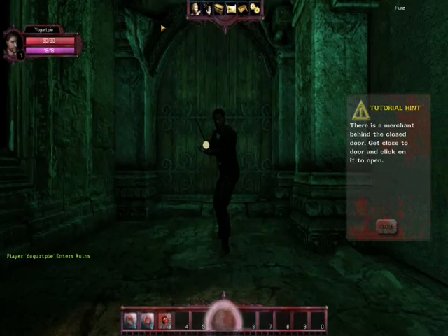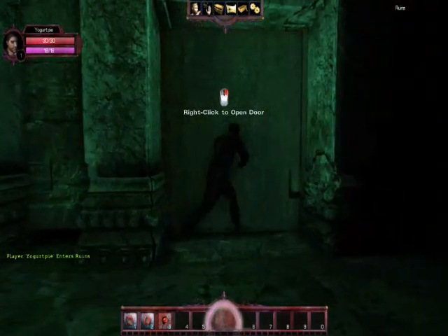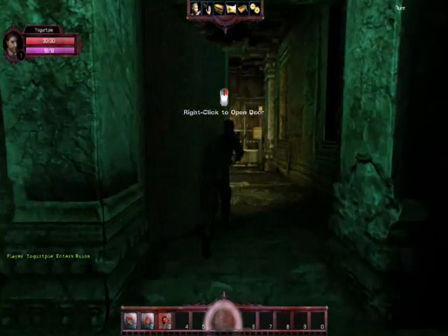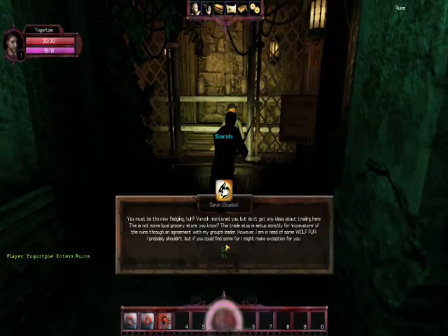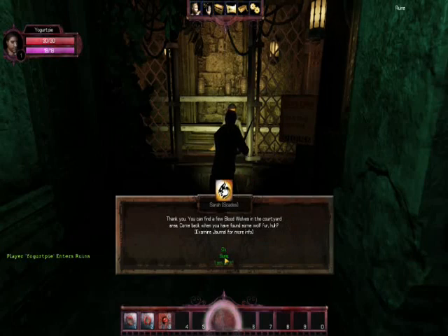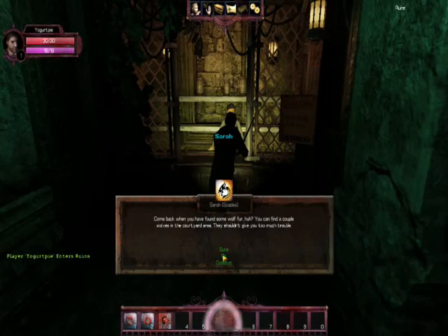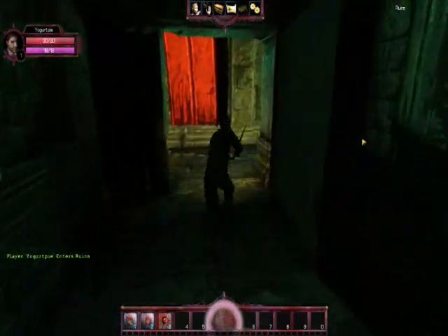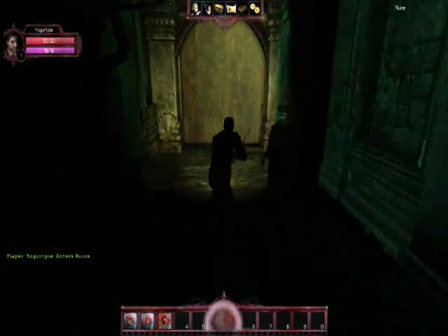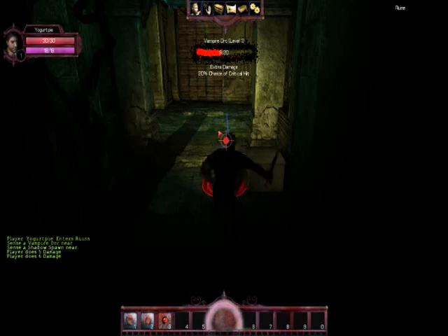Where am I starting now? Oh, I'm not that far back. I clicked open the door — okay, I didn't go here before. Can I buy something? 'You must be the new fledgling.' 'You can find a few blood wolves in the courtyard. Come back when you have found some wolfer.' Wolfer — oh damn it, I need some wolfer. Those are wolves, they're not gorillas — they're wolves, right?